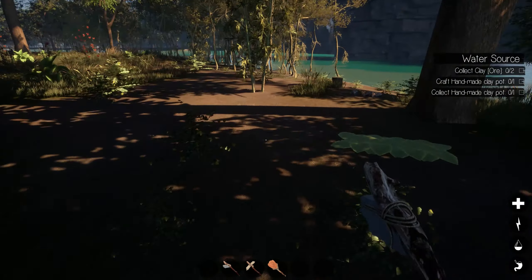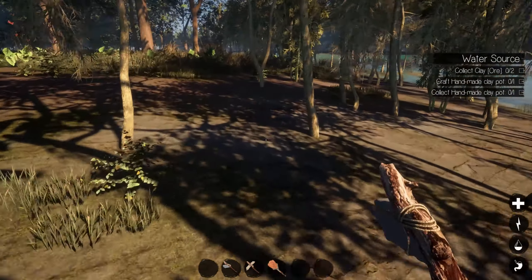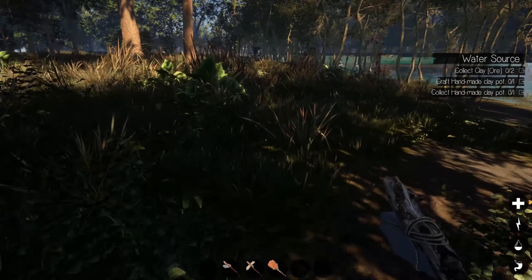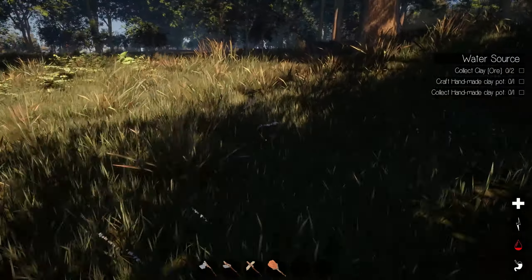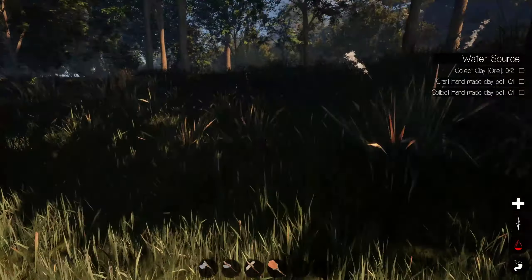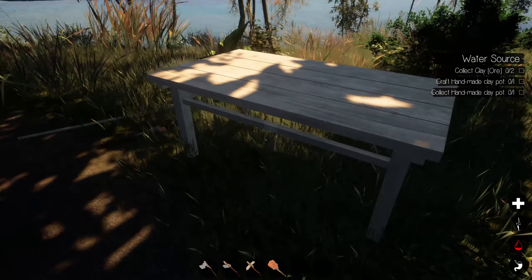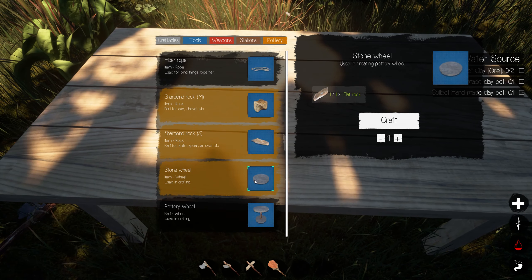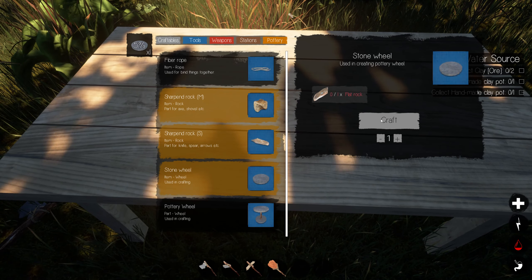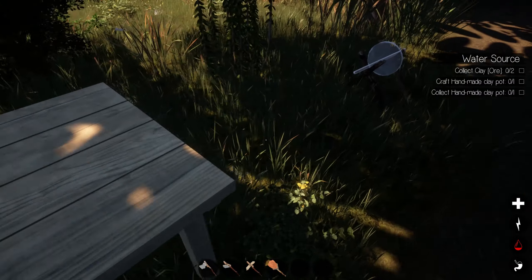Now it's time to go gather some material. A new axe is made — I just gathered a flat rock and I'm headed back to my crafting table or workstation. Under craftables — stone wheel — go ahead and craft that. And if I bring up my hammer, I need some straight sticks and some fiber rope.